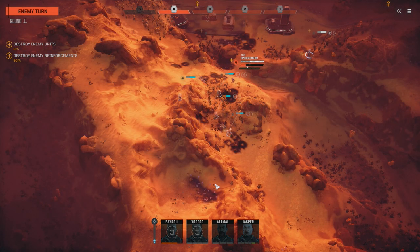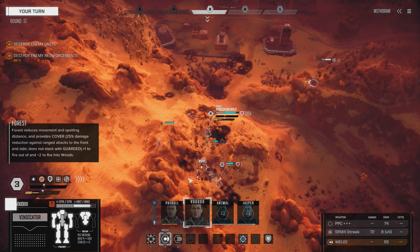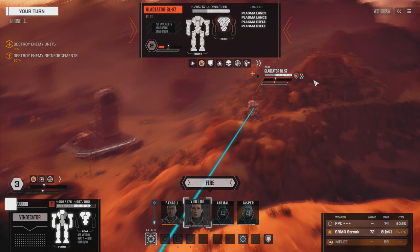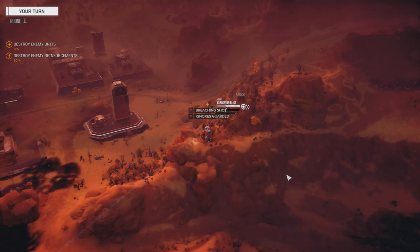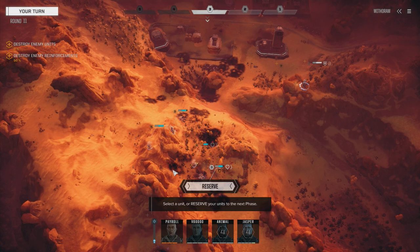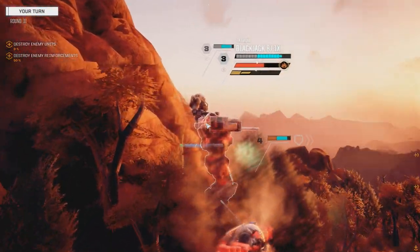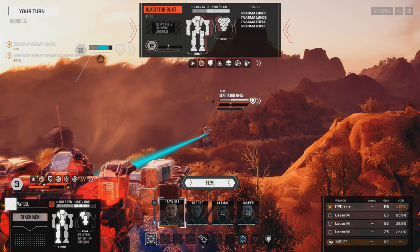Spider - he's fleeing. Where are you going? Just walking it back - finally get the chance to lose our stability. Let's just fire the PPC. So many high percentage chances to hit and so many misses - it's just really annoying. Payroll, let's walk it over. Turn all the mediums off, just going with the PPC. Should get a breaching shot on this. No, we don't have a breaching shot with this guy.